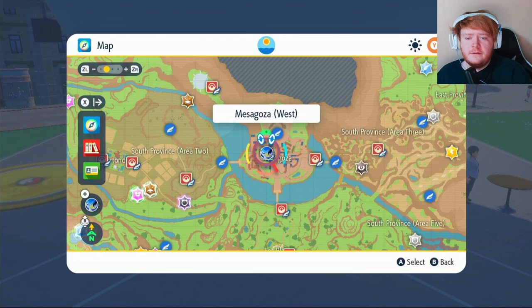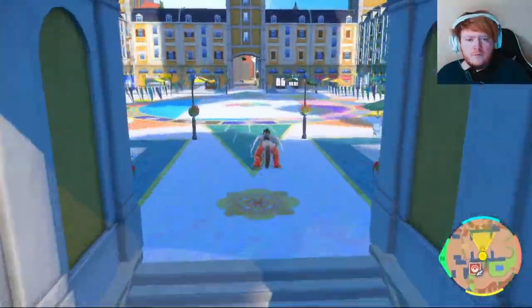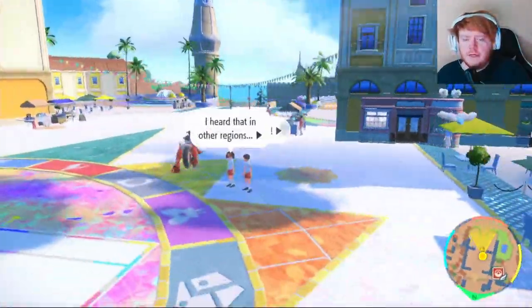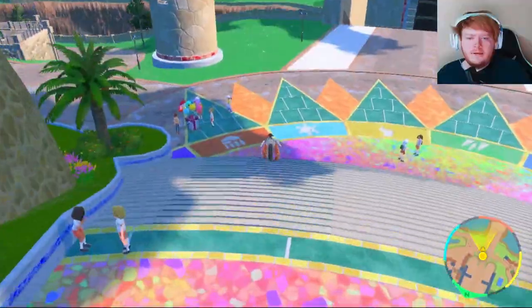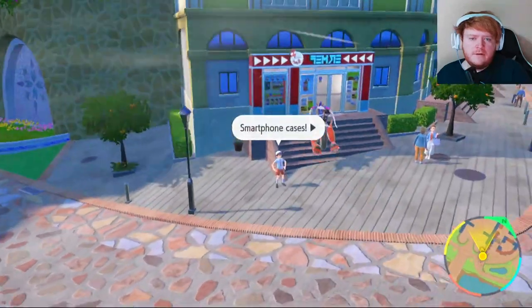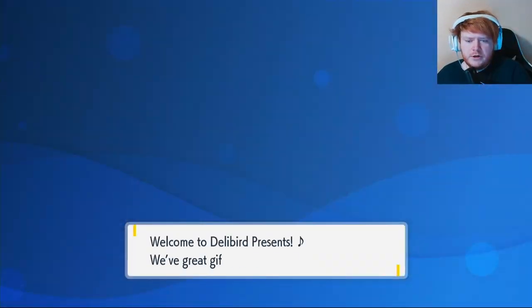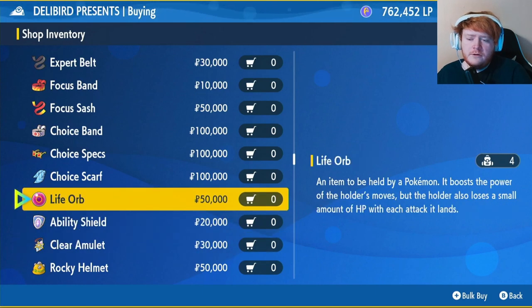Fly over to Mesagulls West and then follow me — we're going to be going through this archway right here. As soon as you go through it, turn right. We're going to keep going until we get to the bottom of these steps. When you get to the bottom, we're going to be turning left and following this road until we reach the Delibird Shop. Then click on Battle Items, scroll down about halfway, and you will find your Life Orb.